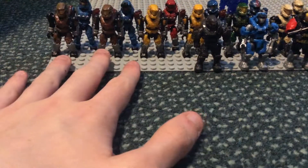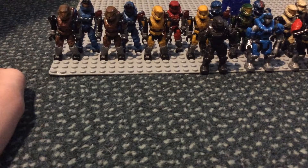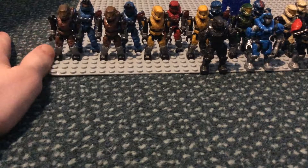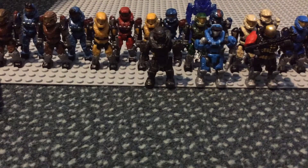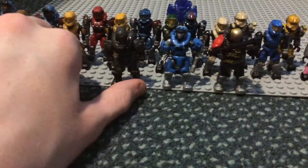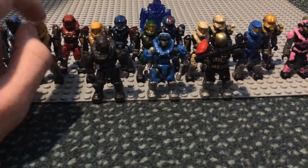Now moving into the main actual figures, starting off with Mark VB variant Spartans, which are the armour set that Noble Six has by default. This first one is the sort of not-Noble-Six figure — pretty clearly inspired by Noble Six, has a brownish colour, and it's a Mark VB. I actually have two of these because I have two Countdowns — these are from the Countdown set. Then I have these two yellow ones, which are from series six, I believe. And then we have a third one that I've actually painted green — it was yellow, but I painted it green because I already had two others. Those are the rares from series six.